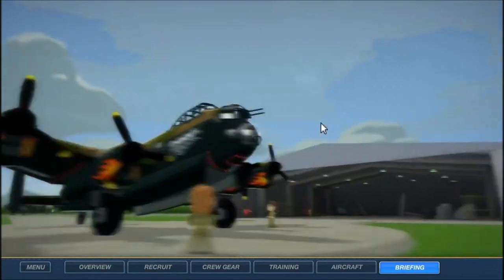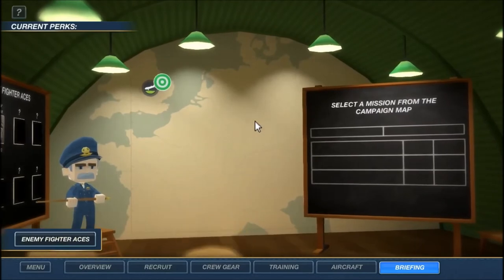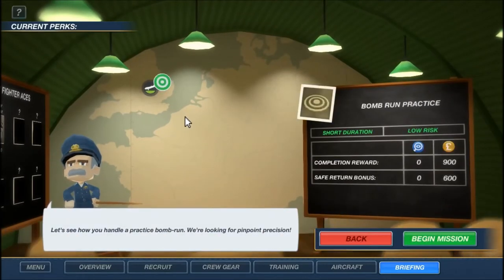Let's go into briefing and choose a mission. There's a practice mission — I thought I was done with tutorial stuff, but apparently not. The completion reward is 900 pounds, no research, and if we return safely another 600 — so 1,500 total. Let's go ahead and start.